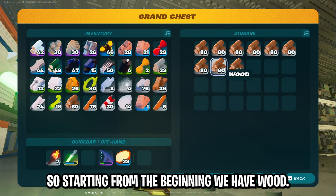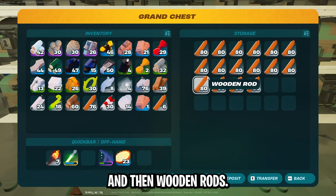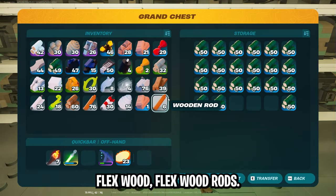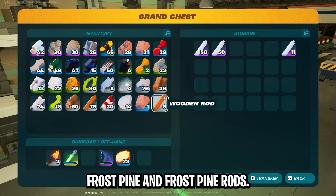Starting from the beginning we have wood. Then moving over we have planks, then wooden rods, then knot root, knot root rods, flex wood, flex wood rods, frost pine, and frost pine rods.